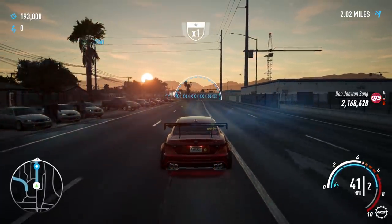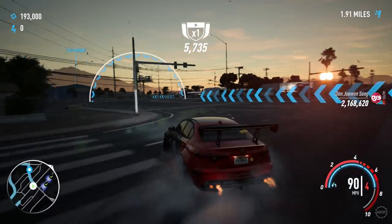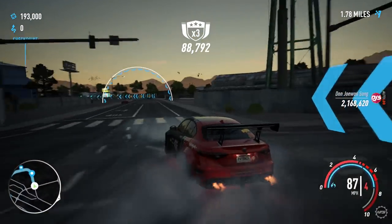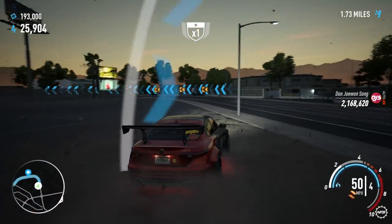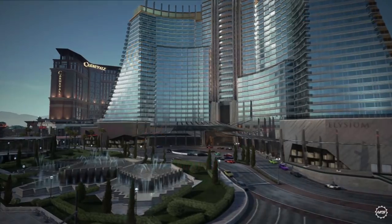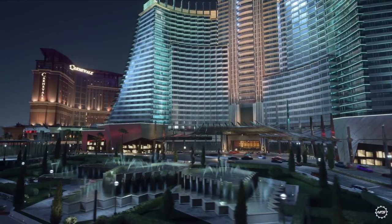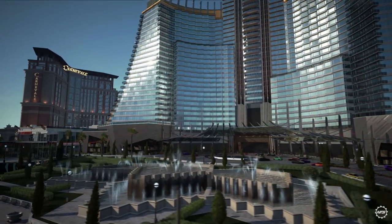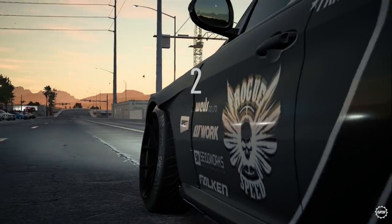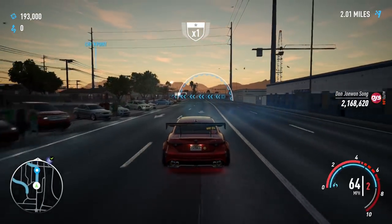Much better. In fourth gear now — there you go, you can stretch your slides for much longer. I like this a lot better. It's much much better because in automatic it just gets stuck in third gear and I can't stretch it out at all. Even if I hit NOS or do anything, it just stays in third gear. So drifting this car in manual is just a lot better.